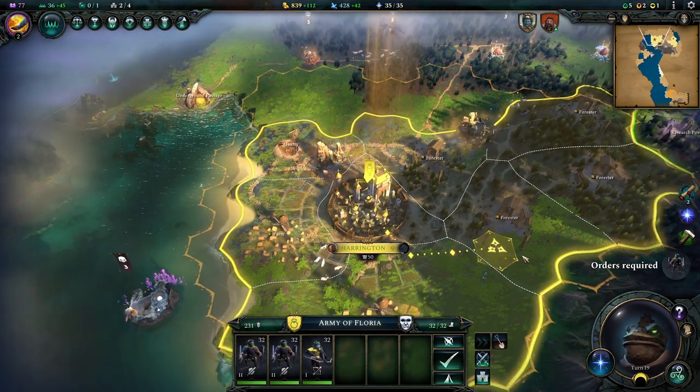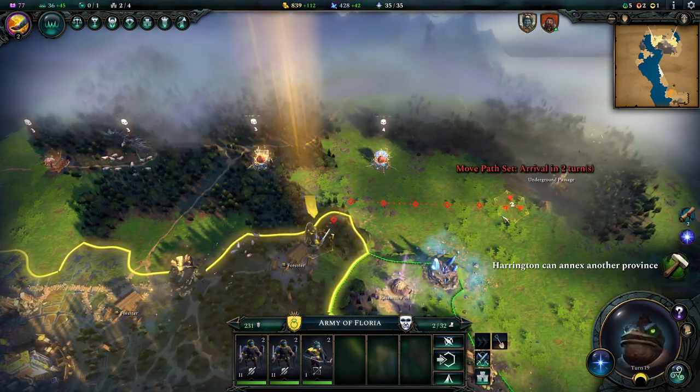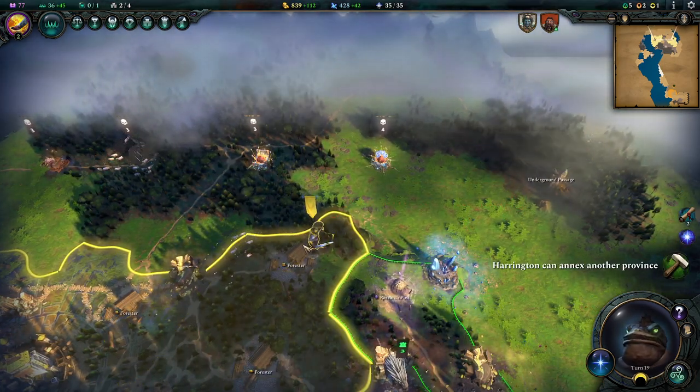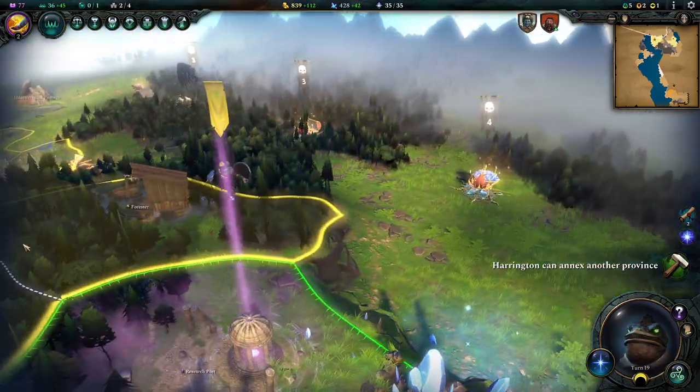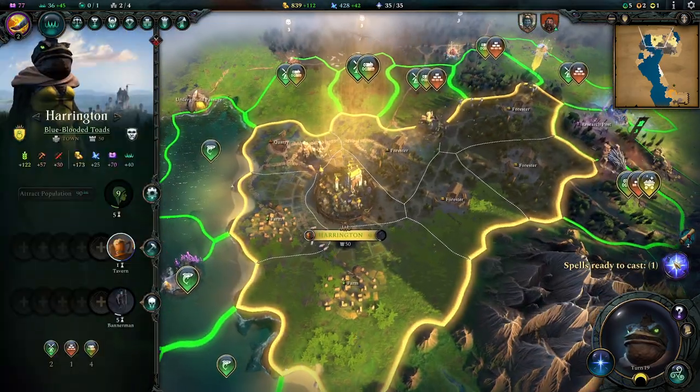We need orders for our newly recruited troops from the Rally of the Legers, which is fantastic. We're going to send them over here and eventually put them down in the underground passage. I really like how they look — the Froggle soldiers, that's fantastic.